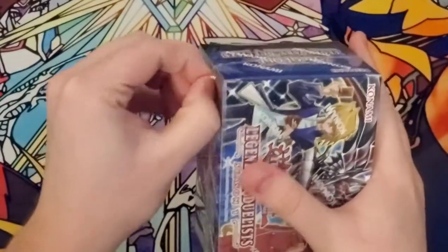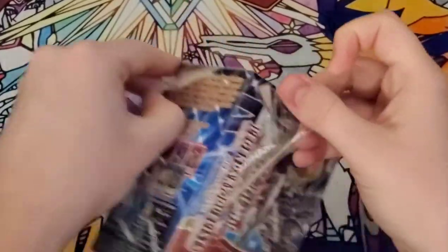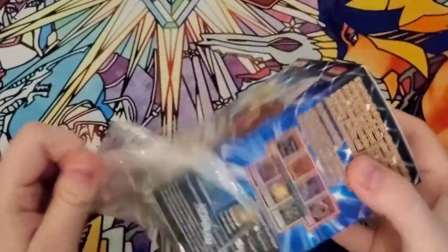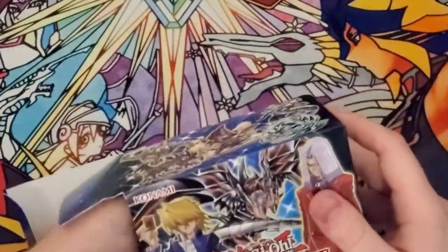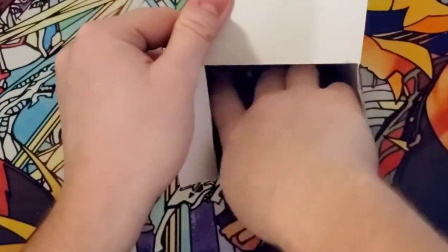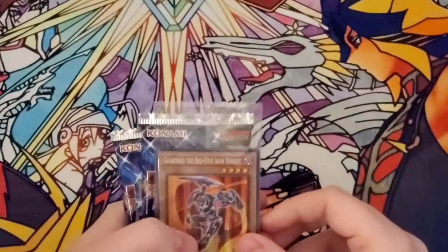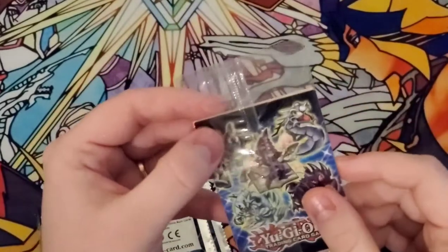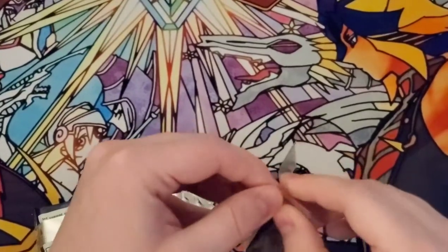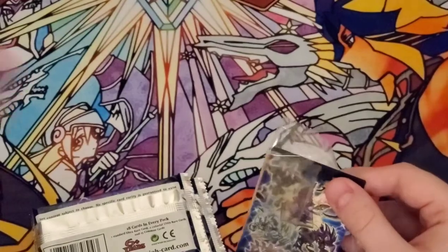So this set is really interesting to me. I don't get why they didn't reprint Toon Kingdom in here — it should have been reprinted, in my opinion. It's a little expensive for what it costs. For the promo we got Gear Freed the Red Eyes Iron Knight. That's actually pretty cool. I didn't know this card came in here. I've seen a couple of openings of this and I've only seen people get Red Eyes cards.